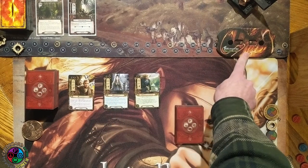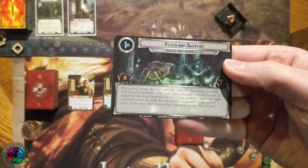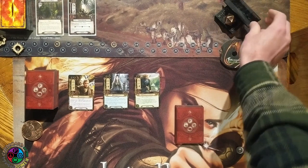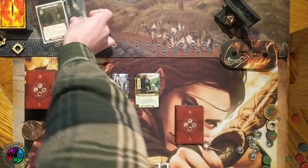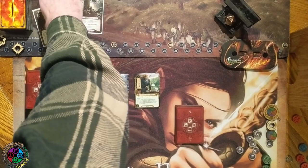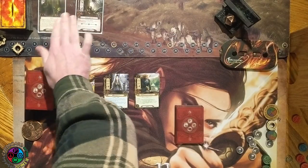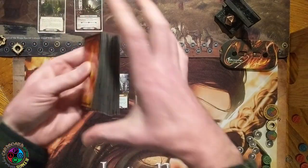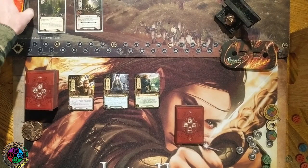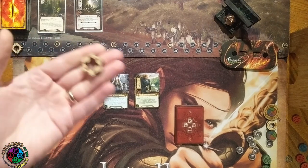Our starting threat is 29, but Galadriel can help keep it down. We're playing Passage Through Mirkwood. Side 2a tells us we need 8 quest points and we add 2 cards to the staging area. One is a Forest Spider that is 2 threat, and one is the Old Forest Road which is 1 threat — giving us 3 threat in staging. I'll be tracking threat with the spiky tracker and the elves' willpower with the leaf tracker.